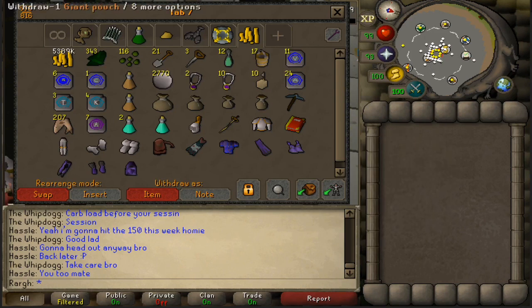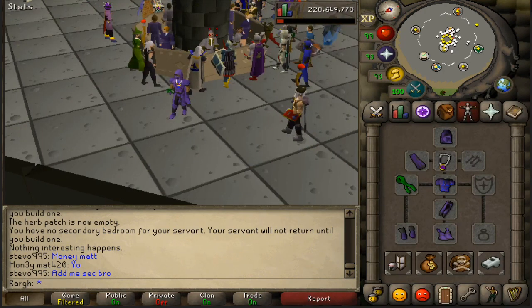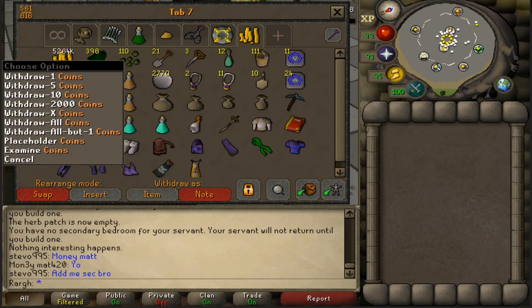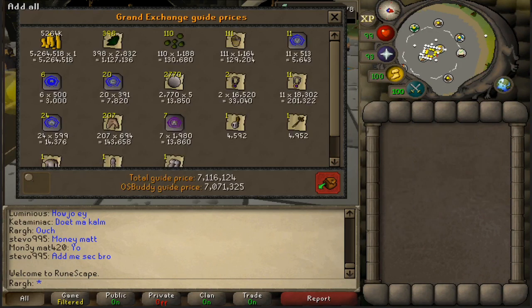I'm going to do one more farm run, and then we're going to do a price check of everything in the bank and see how much we're currently at. We killed it with that last farm run, so let's bank everything and do a price check. When we throw everything in the price checker, we get — wow — just over 7 mil. That is pretty awesome.